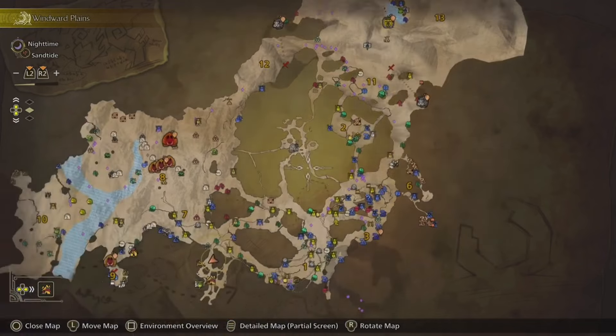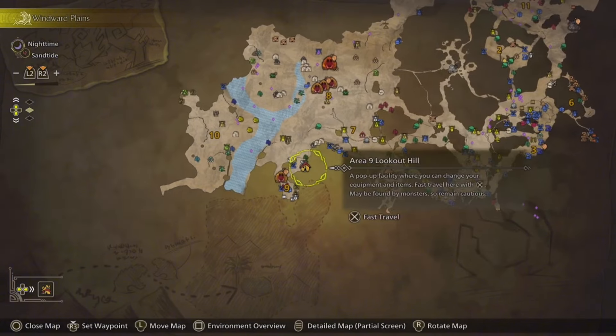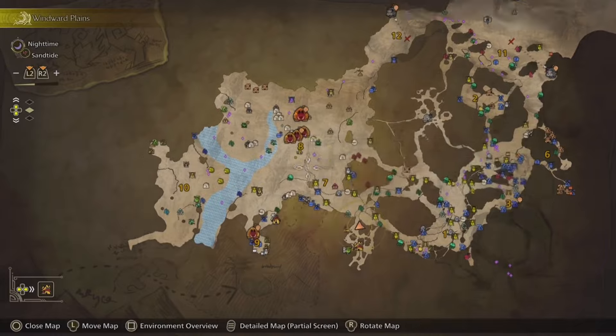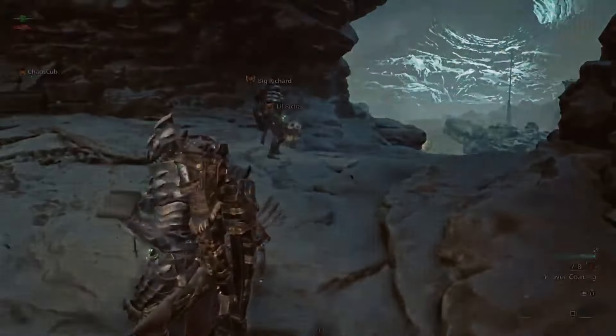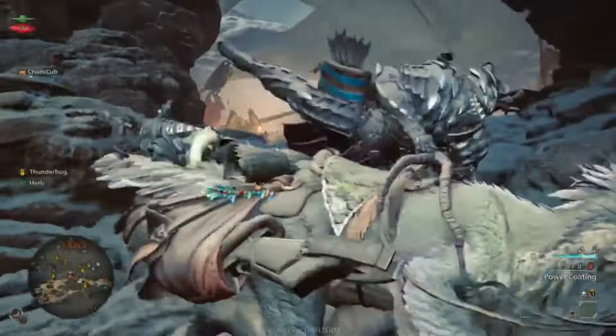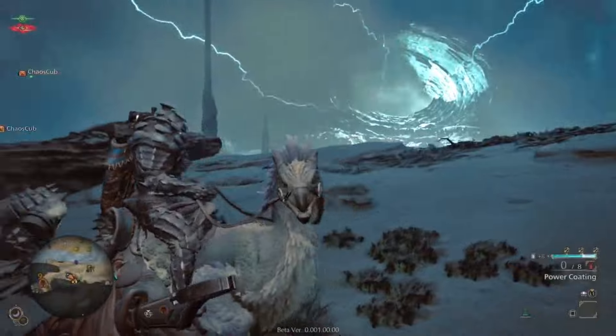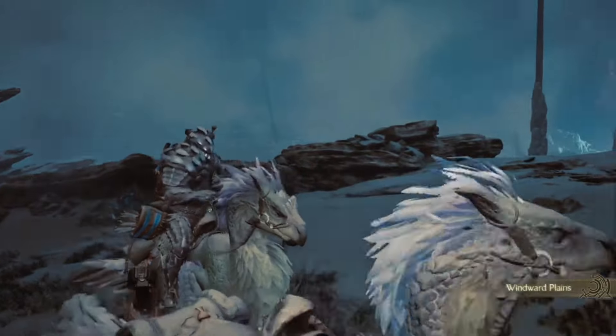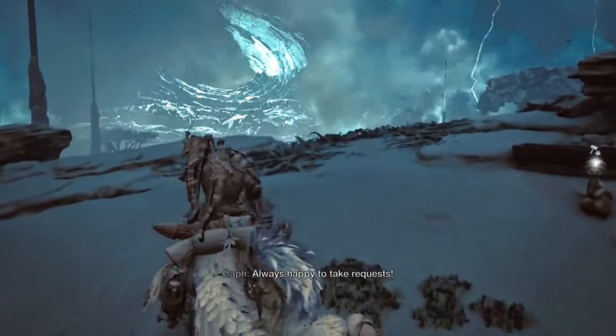If you want to mark a location or teleport, you can simply fast travel from anywhere — you don't need to be at a camp. You could be in the middle of anywhere, open your map, press X, and immediately fast travel. You could even do it in the middle of a hunt, though I haven't tried it with a monster aggro'd on me — but if you choose not to fight, you can just do that.